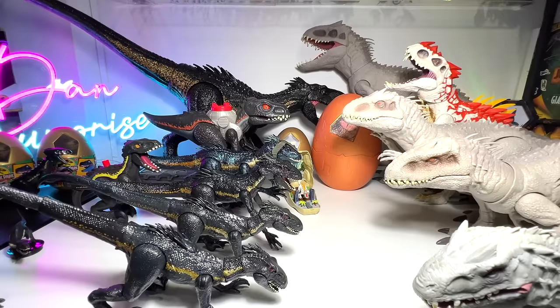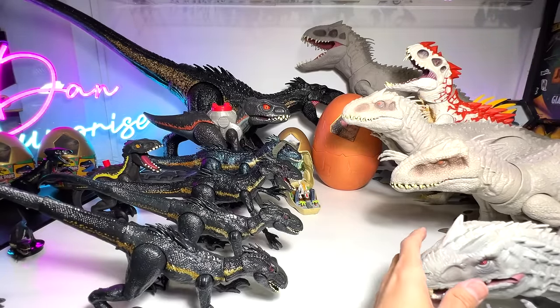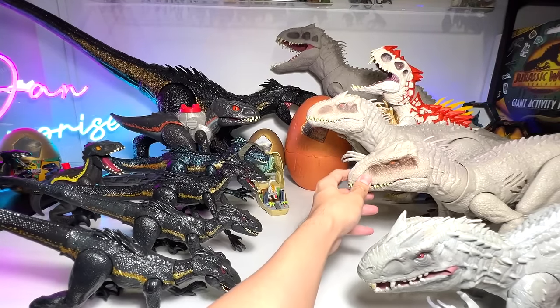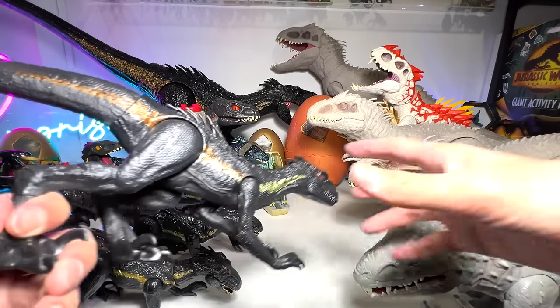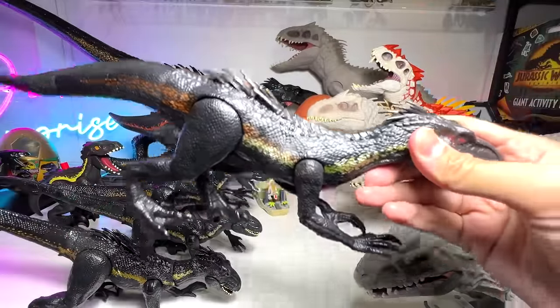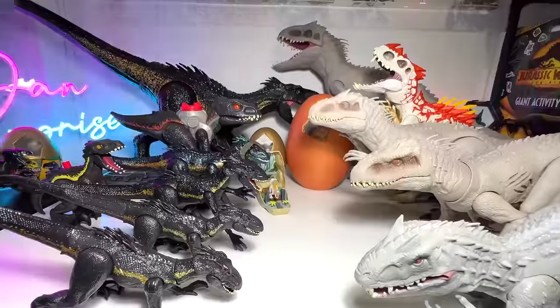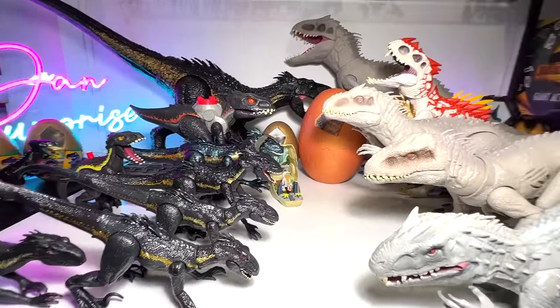Next, Indoraptor. This figure is going to fall off very soon — we definitely need to figure out a better way to display them. Next, we have the 12-inch basic figure. Let's place this right at the back. Beautiful one.